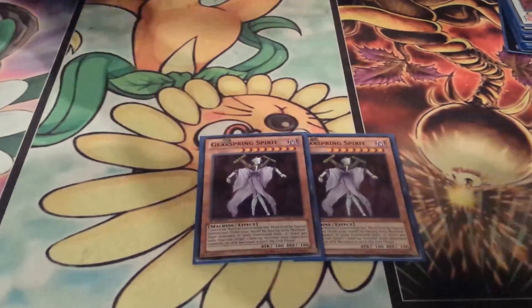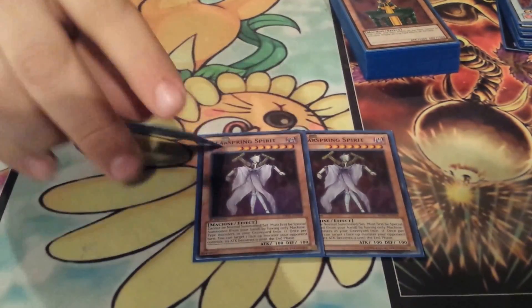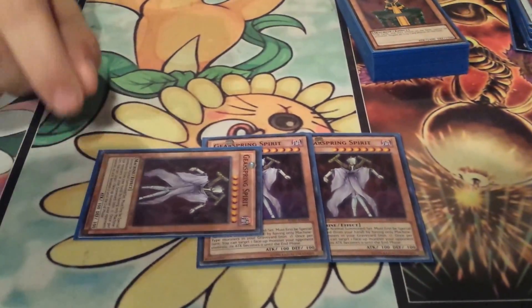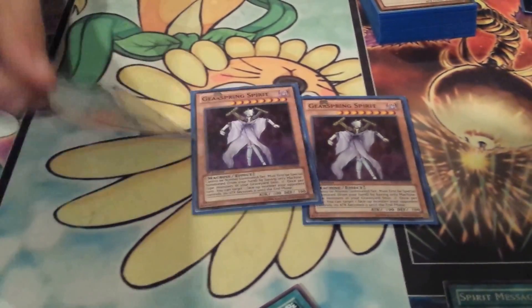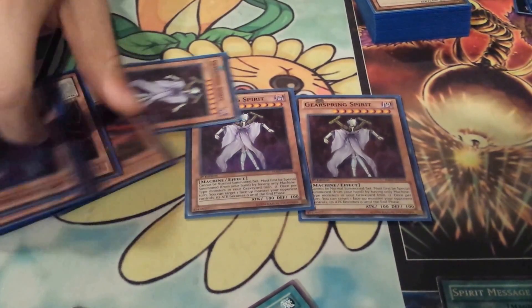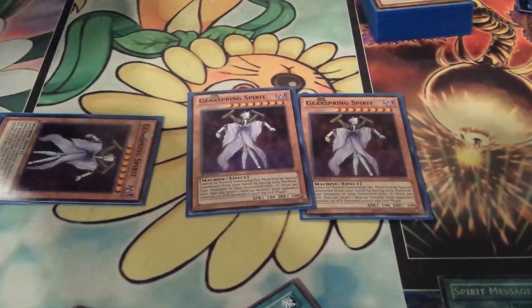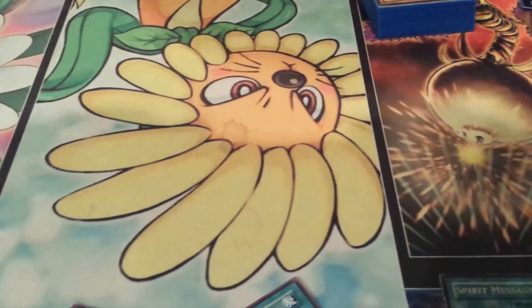Three Gearspring Spirits. If you only have machine-type monsters in your graveyard, you can special summon it from your hand. And once per turn, you can target one monster your opponent controls and make its attack zero until the end phase. So basically you bring out Necrodol, or if you have anything else, special summon this, make their attack zero, and go into one of your Rank Eights.